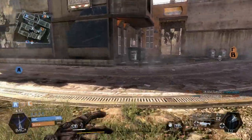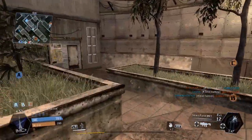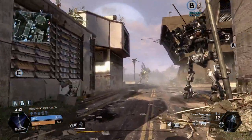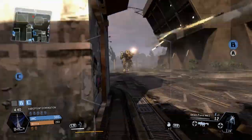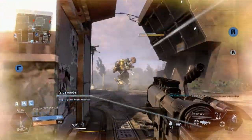So here we're running down the street as a pilot — the regular human soldiers whenever you're not piloting a Titan. All of a sudden, two Titans pop up and are fighting. Thankfully, the devs built in a lot of little areas that you can hide as a pilot to get away from the Titans, like this little alleyway that we ducked into here.